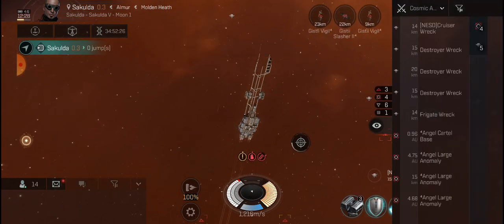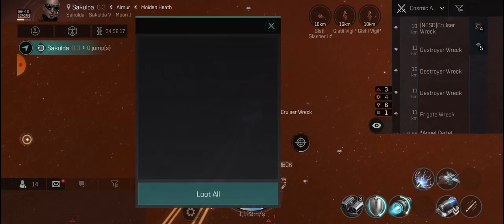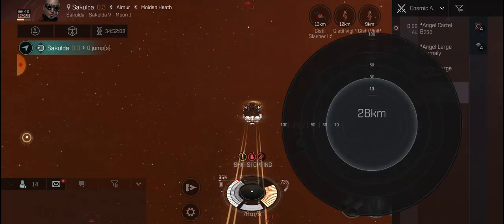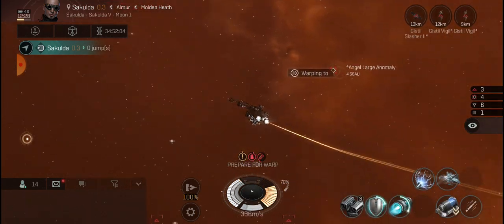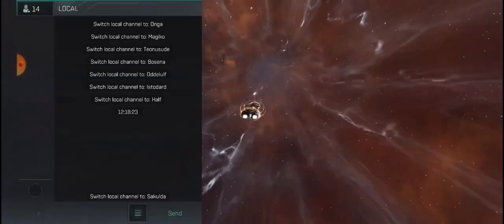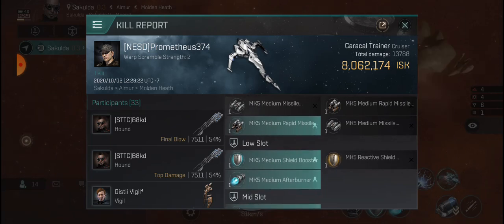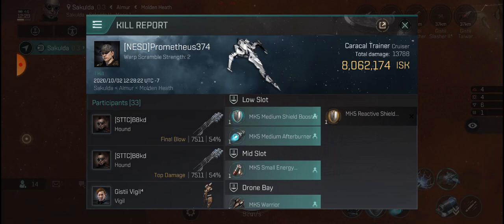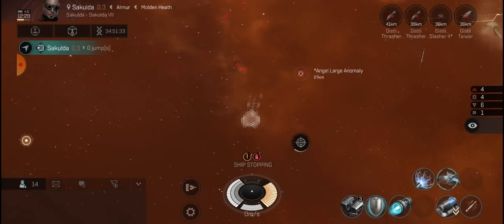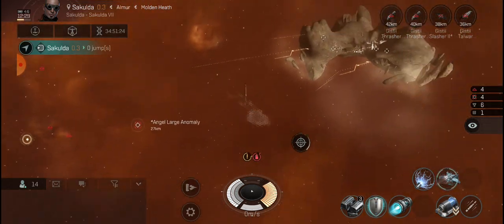Let's loot his cruiser and get out of here. On our warp out I'll cloak up - now we are 100% safe wherever we go. He had a Mark 5, small energy nosferatu, Mark 5 warriors - not the best loot in the world. The whole point was sneaking up on him as a surprise tactic; people aren't prepared for it.